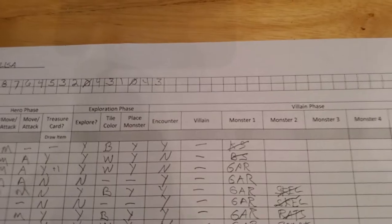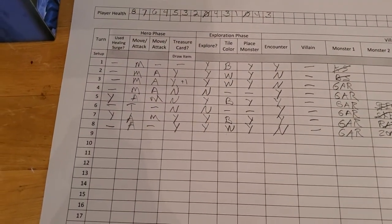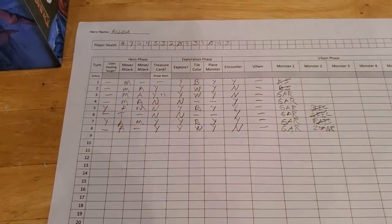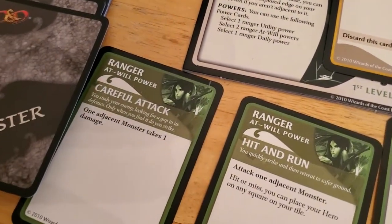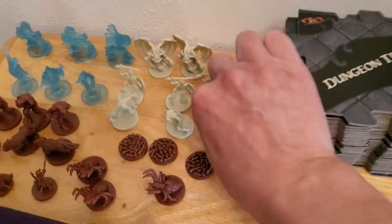We're starting off turn number nine with three hit points, having used both healing surges. If we use the third one, then we're getting into the training wheels rules. We're currently adjacent to the zombie, so we're going to use our careful attack to just automatically deal one damage without any roll required, so the zombie goes down.